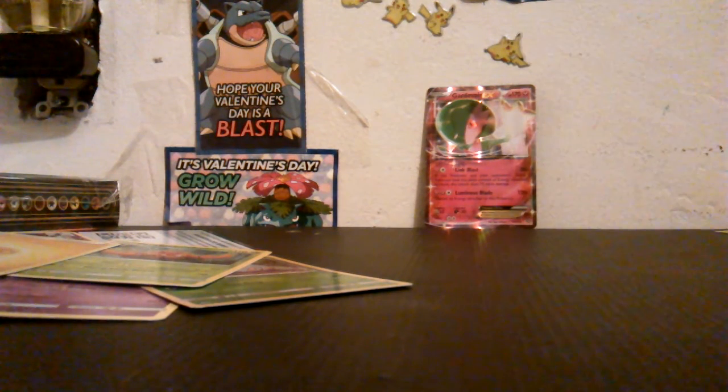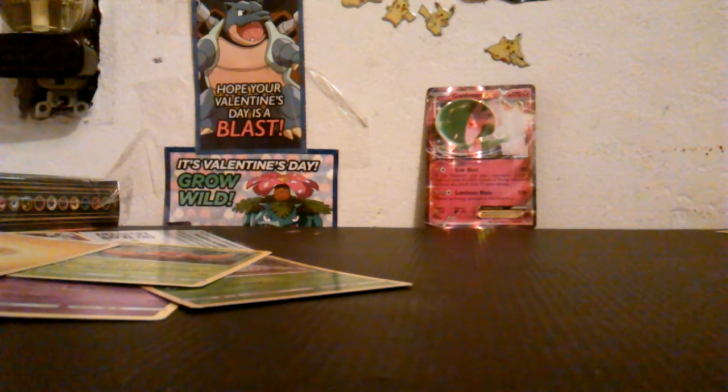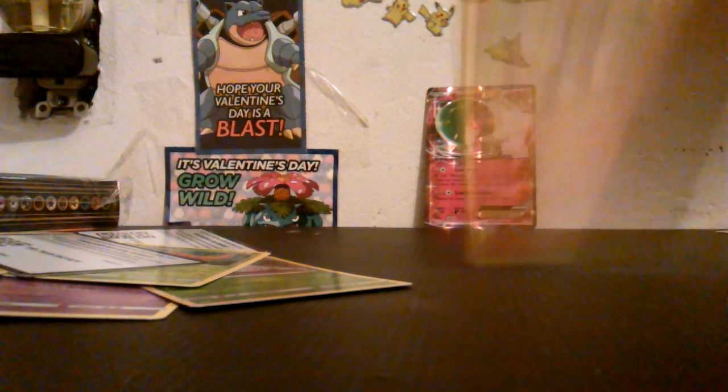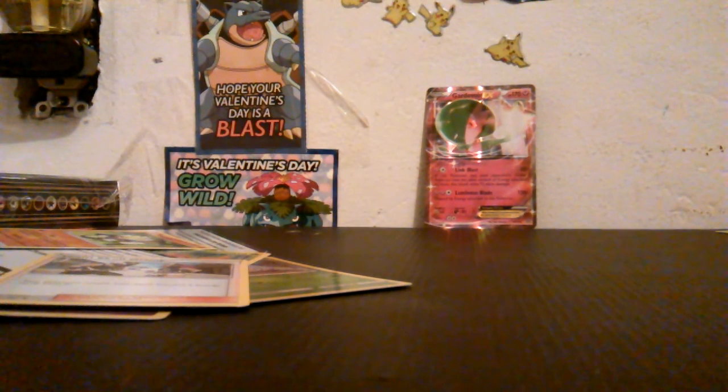Now let's do the magic for it — I have to blow on it. And there we go, let's open it up and see what we got. Here's the code — one, two, three. We got another Phantasm, a Team Skull grunt trainer card, a Poison Bar trainer card, and a Mimikyu.